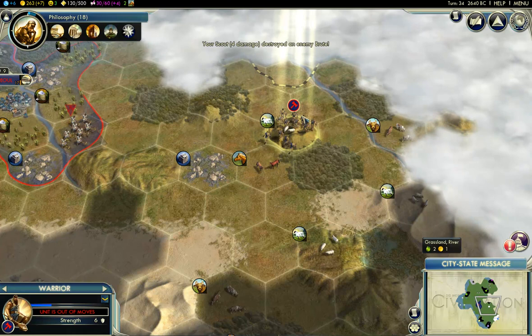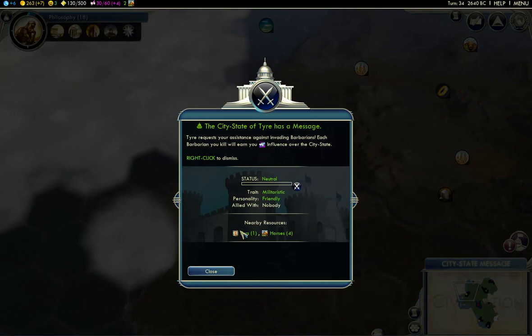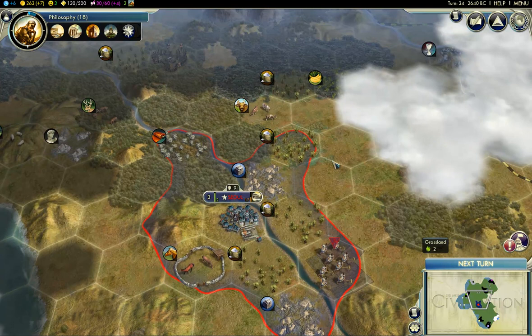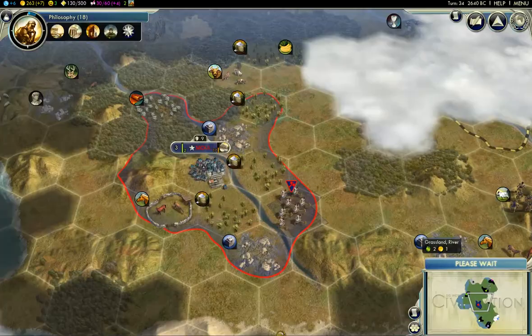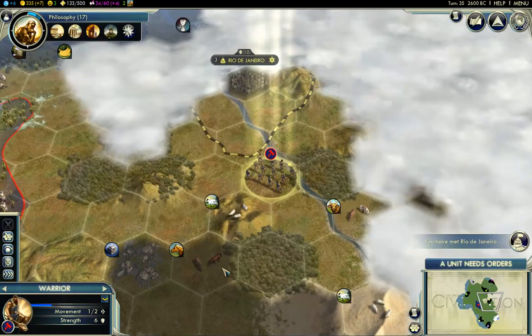It says that Tyr wants me to kill barbarians — okay, well, I've been trying my best. Money-wise, I don't think I want to spend it on anything yet. I think I'll save it for the philosophy. This building will construct one turn too soon, but our population is going to grow. Open borders — you want? Yes. We'll sell it to you for 50 gold. Hooray. Why do you even want open borders with me? I have nothing. Hello, Rio! And you have met someone — how interesting.